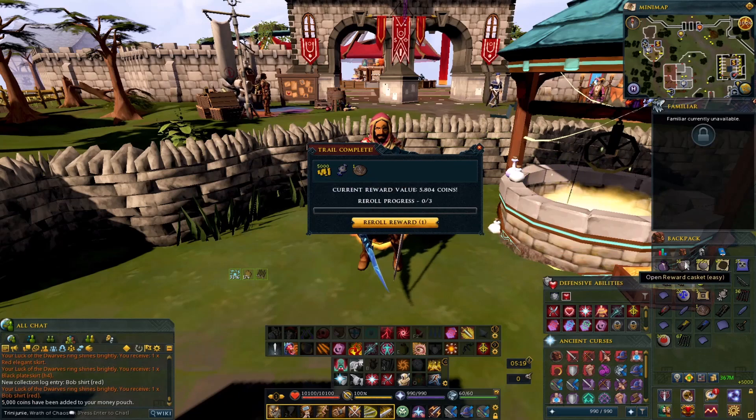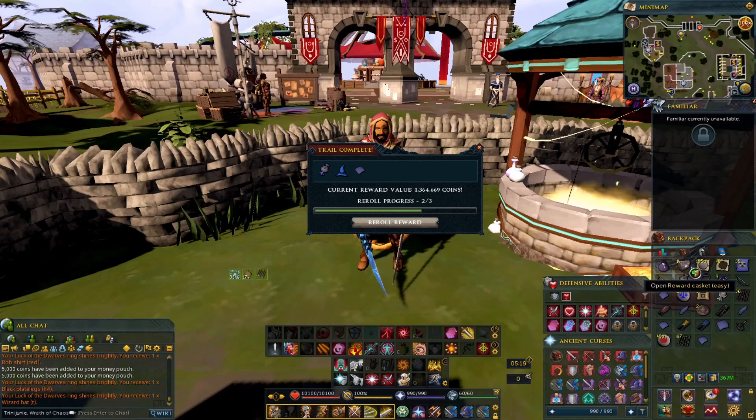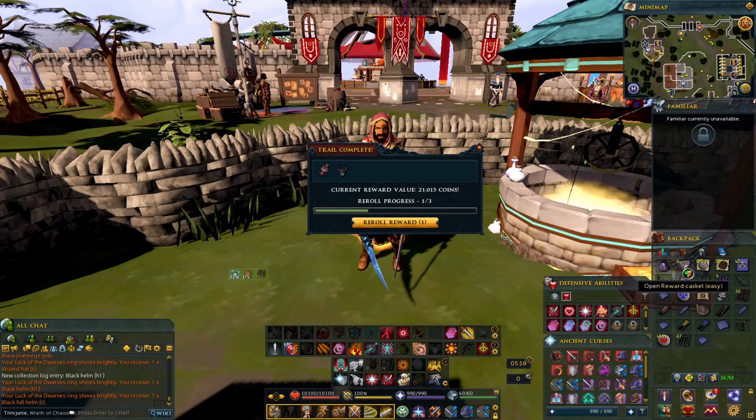Oh, got a re-roll, nice. Fortunate. I'll re-roll that. Re-roll. Meerkat, good — fortunate. Trash. Trash. Trash — well, halfway trash. Collection log! I really don't think this is a fortunate, I don't think it is. But I'll hold on to it just to see, for research.